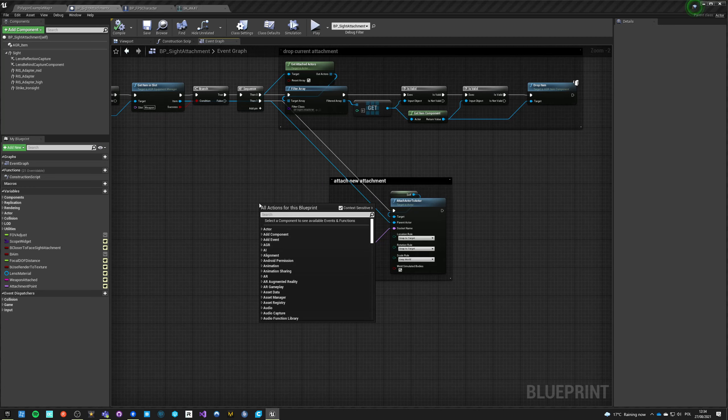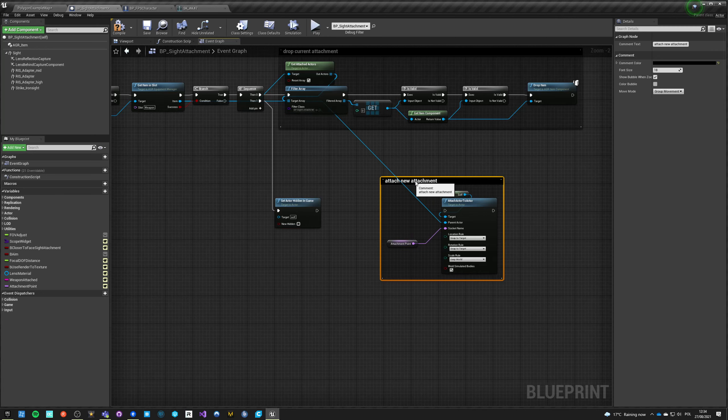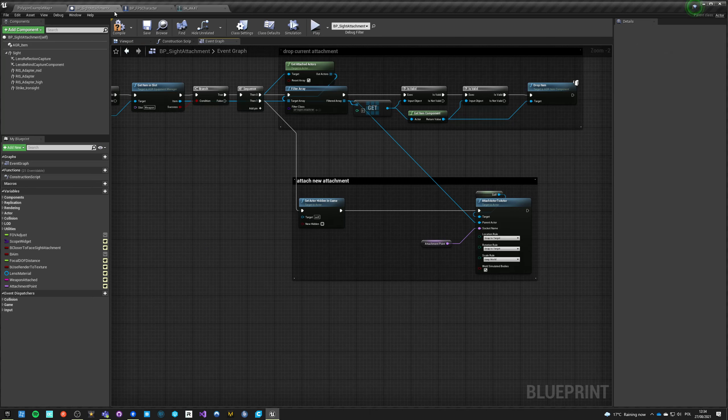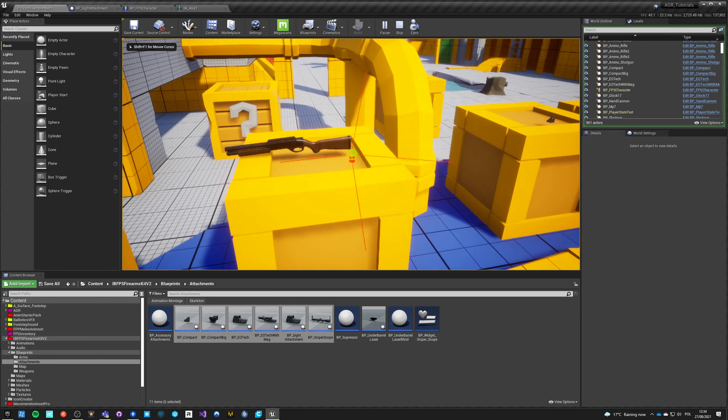We need to make it visible. Before we attach we need to do a few things, so: 'set actor hidden in game' - no. It doesn't have to have collision so that's fine. All we have to do is just make it visible. Can we run 'hide on height'? No, it's internal. But that works fine - let's test it again.